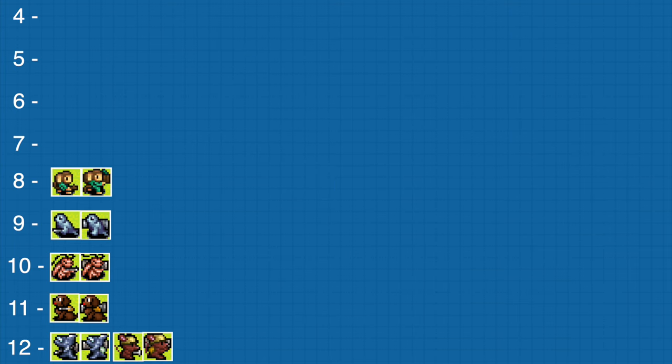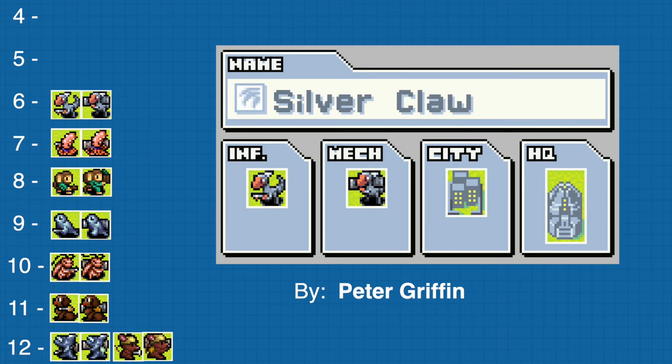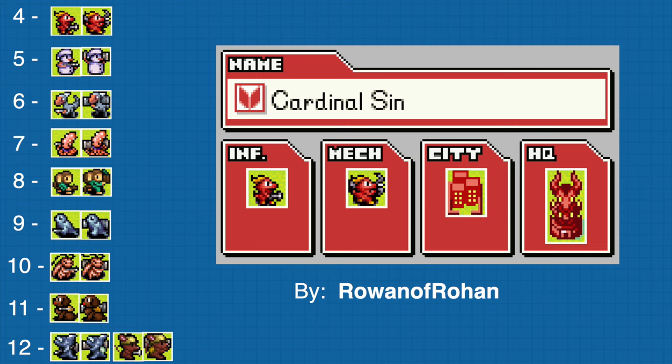At number 7, we have Coral Reef by Herbivorius. At number 6, we have Silver Claw by Peter Griffin. At number 5, we have Snow Globe by XN Kradst. At number 4, we have Cardinal Sin by Rohan of Rohan.